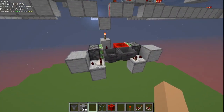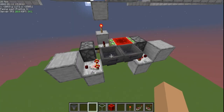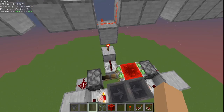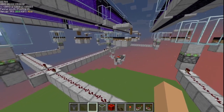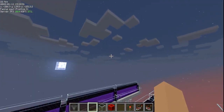Right-click on the hoppers and put 38 of any stackable item in there. That makes this clock last about 34 seconds — it takes 30 seconds for a villager to be able to spawn a new iron golem. This will shift the redstone block over, powering the redstone repeater, shutting off the torch, which shuts off all the redstone for the farm. In another 30 seconds or so it will turn back on.